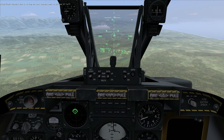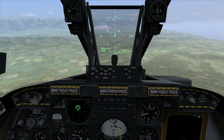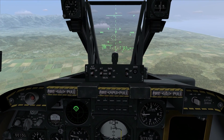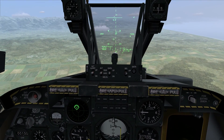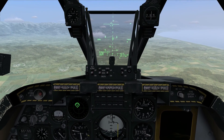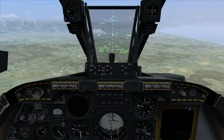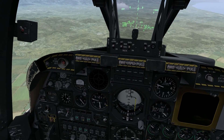Those controls are used to move the cursor around and stabilize it to designate a target on the ground. I'm going to move the cursor and pick a random target out in the distance using the slew controls. I lock the cursor using the lock control and I get a box. That box is ground-stabilized — that's where the computer will calculate the proper steering for me to release bombs that will impact that target. Designating that point on the ground is step one.